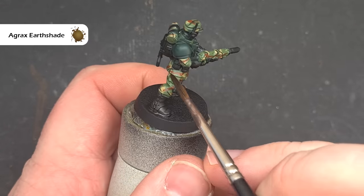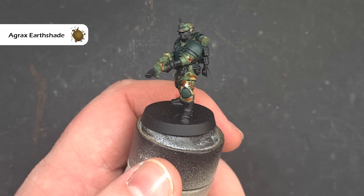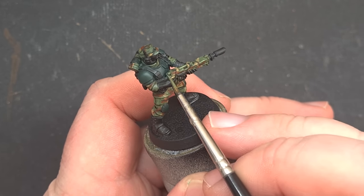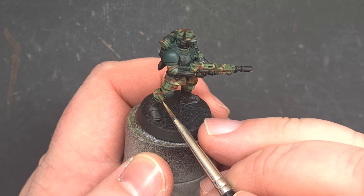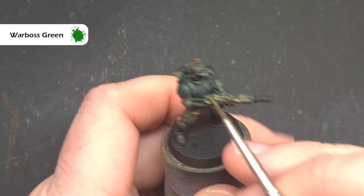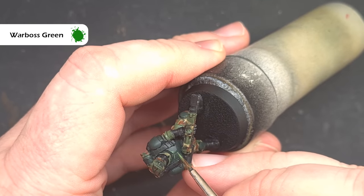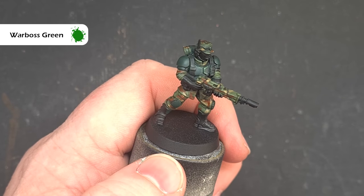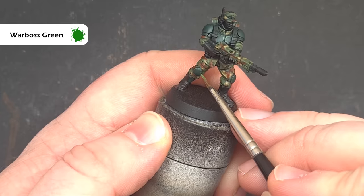To pull all of that camo together we'll shade it using some Agrax Earthshade. Make sure you haven't got too much on your brush because we don't want to flood the model, just get it into those recesses. Once that's completely dry it may have dulled things down a little, so go back to those original colors and pick up the most raised areas on the raised folds. To finish off the armor I'll tidy up with some Caliban Green to correct any mistakes, then take Warboss Green to edge highlight just to give it a little interest and make it pop. We don't want too much though because remember we're painting quite a muted scheme.